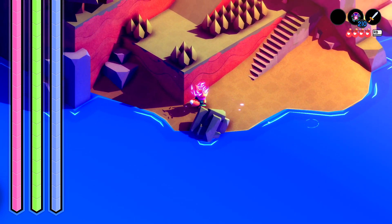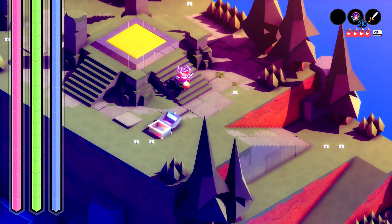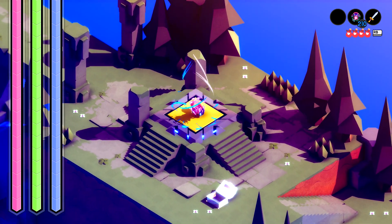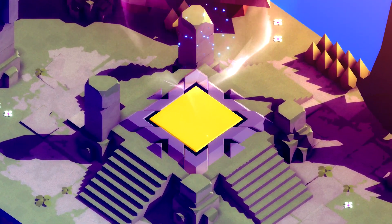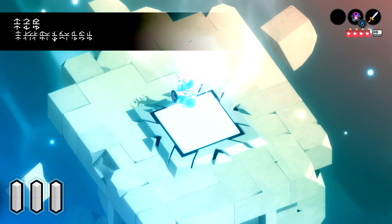Whenever you have the dash available, make sure you head back to the starting area. You want to make sure you hit up the first teleporter, although you can do this from any teleport. Whenever you are in the teleporter hub, you want to make sure you head towards the bottommost teleport pad, which is going to be the one that puts you at the game spawn.